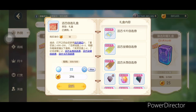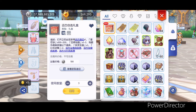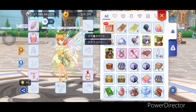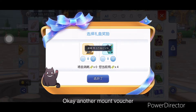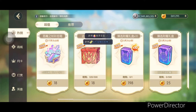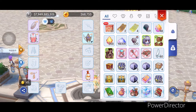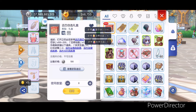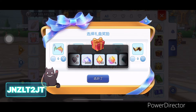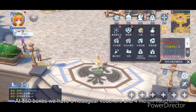Let's try if we can get it by 20s. Another mount voucher. Let's buy another 30 to close it to 350. At 350 boxes, we have 3 headgear vouchers and 4 mount vouchers.